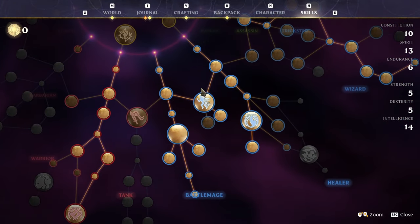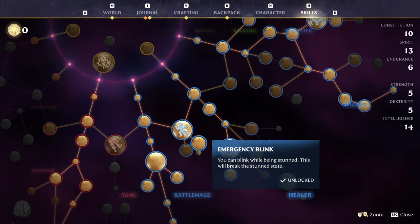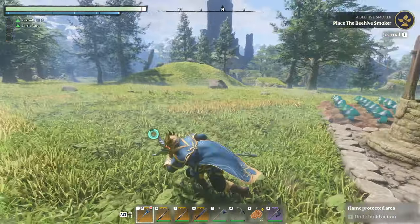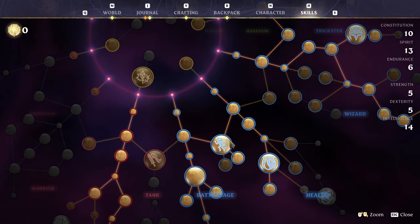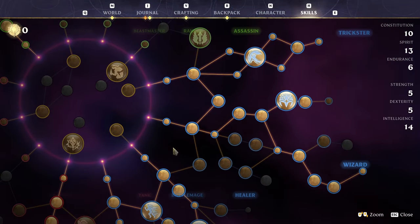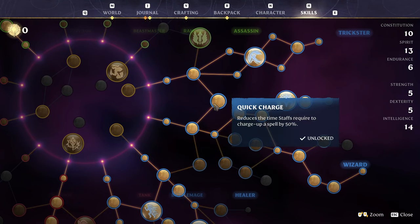Once you've gotten the wand, we're going to put a point into Blink and then into Emergency Blink, which allows us to dodge in quite a cool manner. It also allows us to dodge when we're stunned, which is the big thing. Once you've got these two routes done, we're going to head over here and go straight into Wizard. We're going to be picking up spirit — this is the way — Quick Charge. Quick Charge is a keystone ability in this guide. Without this you'd never get a spell off. They're just too slow without it.